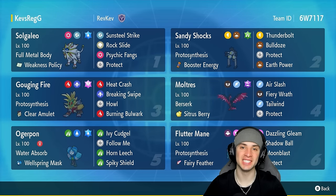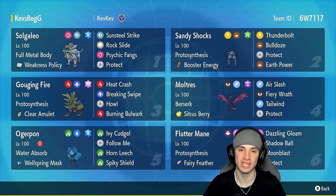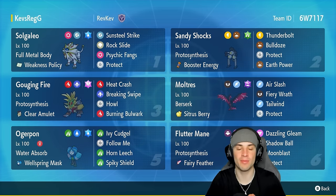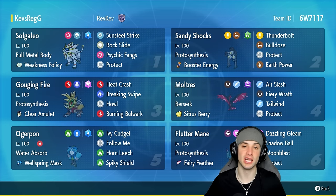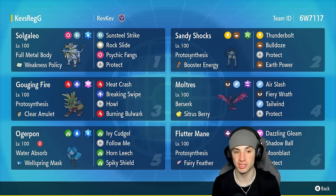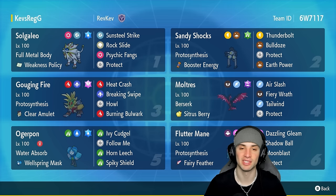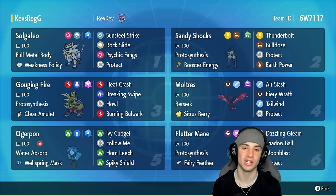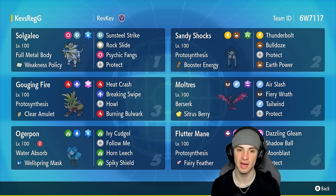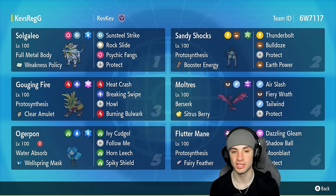What's going on YouTube, it's Jeans here, welcome back to the channel. In today's video, super excited to bring you guys a Weakness Policy Solgaleo team for Regulation G. Solgaleo, the box art legendary from Pokemon Sun, is here in Regulation G and this Pokemon is really strong, especially with Weakness Policy. We're gonna be pairing it up with Sandy Shocks to bulldoze, pop that Weakness Policy, and have this Pokemon hit like a truck. Solgaleo has a great ability in Full Metal Body, and its moveset is phenomenal: Sunsteel Strike for STAB, Rock Slide, and Psychic Fangs for STAB and for taking off screens.